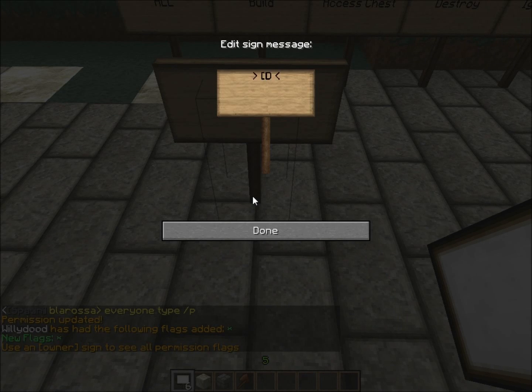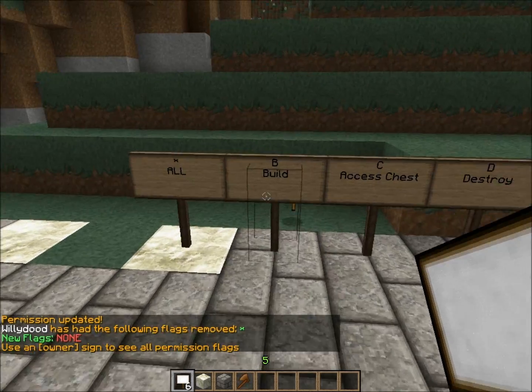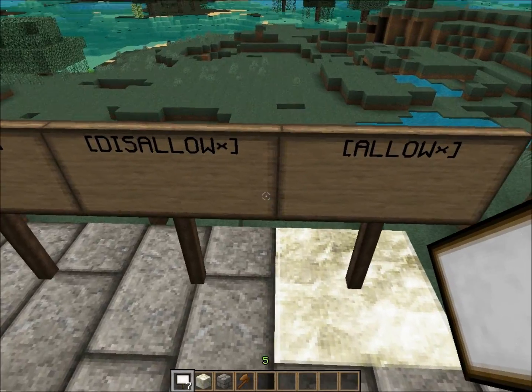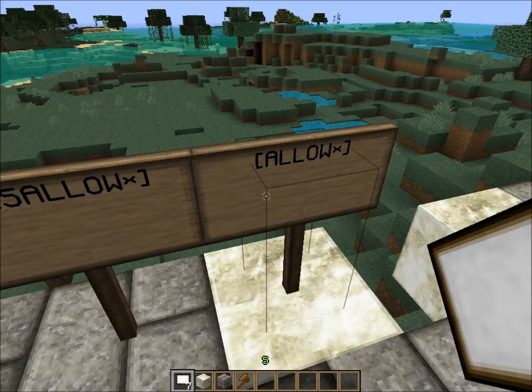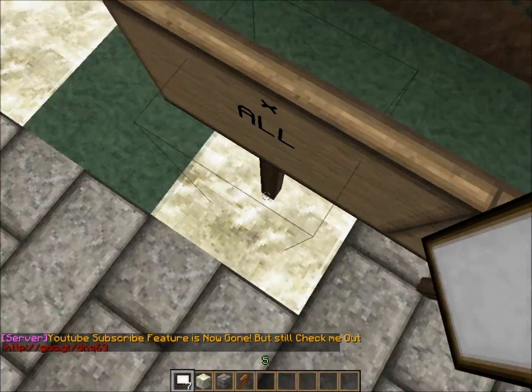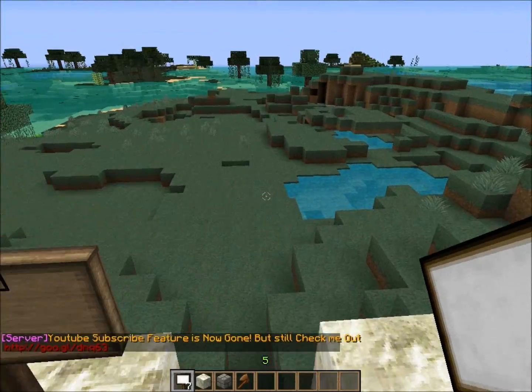And then disallow. I don't think the star is really needed anymore — it's just there. You can disallow everything. I just checked, and these signs are for every single chunk. So if you use these on someone, it doesn't give them all the permissions for a single chunk — this gives them all the permissions for a single chunk. This will give them all the permissions for every chunk you own.